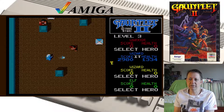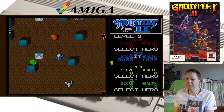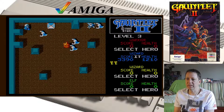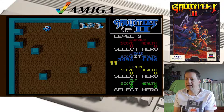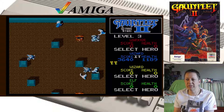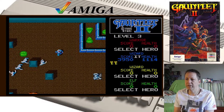Muss ich mir die Ecke da oben eigentlich wirklich antun? Wenn's um Punkte geht, schon. Da oben ist auch ein Schlüssel — die Ecke könnte sich lohnen. Hier wird man aber festgehalten. Ich hab den Alkohol da weggeschossen — Scheiße! Lebensmittel wegschießen ist ganz dumm, weil die braucht man ja. Die füllen die Energie wieder auf, die ja kontinuierlich abnimmt.